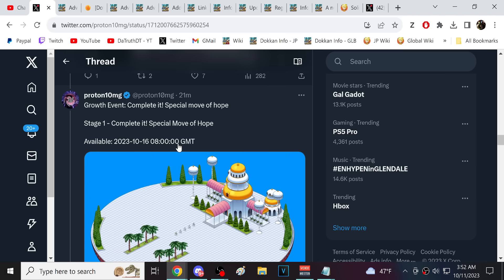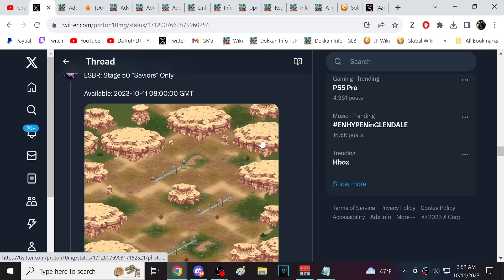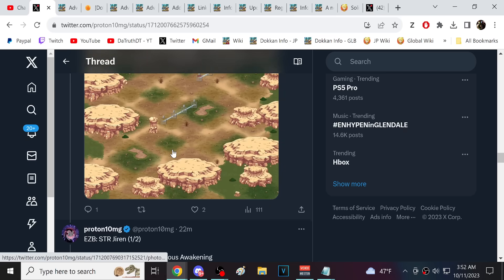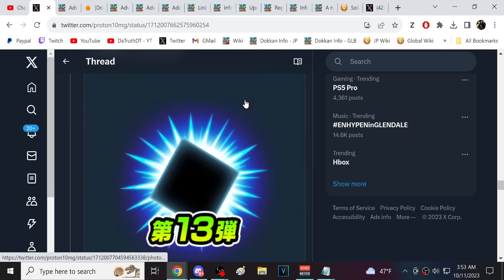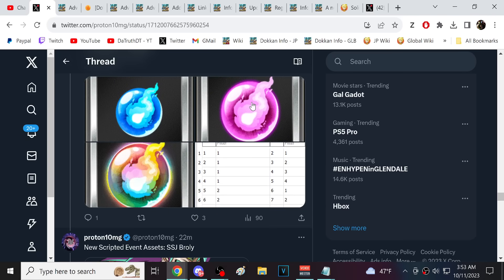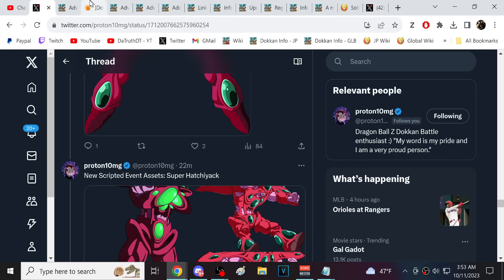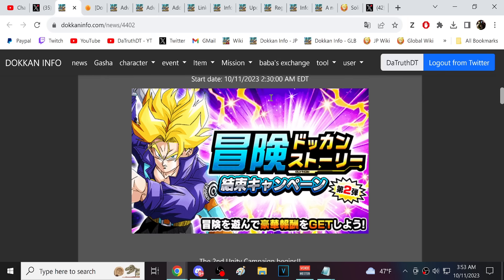The new growth event starts on the 16th. There's a Jiren stage, a Patan stage, and here are the new link skill orbs — and then some assets from the quest mode fights.